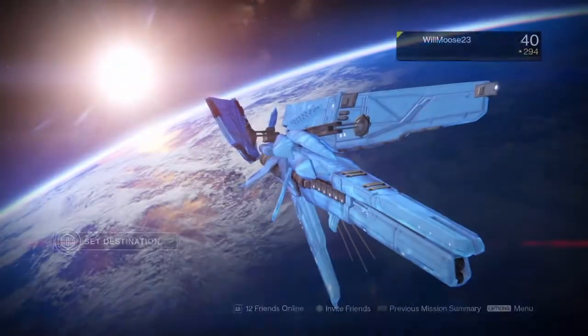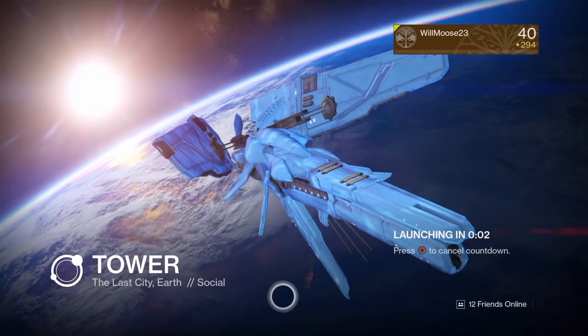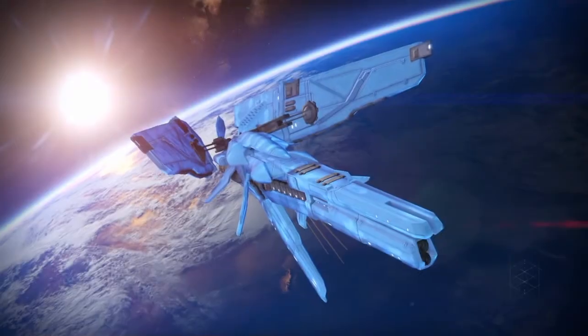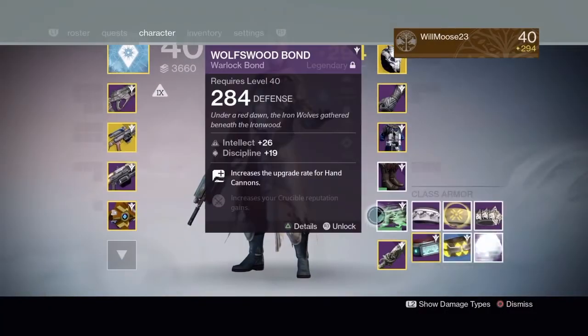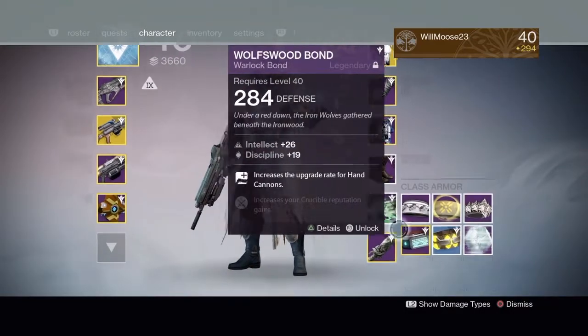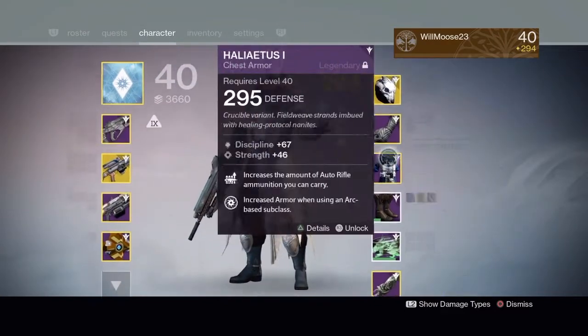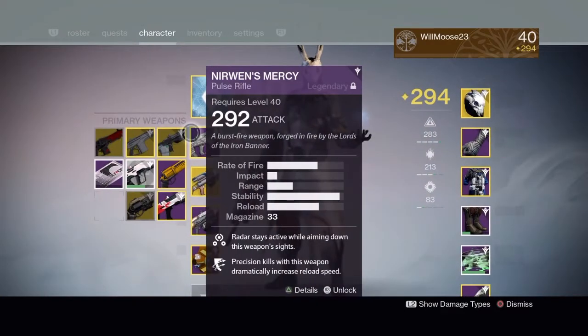Let's go to Cryptarch Sungram and send it off there. I hope I get something 284 and above even though I have something 291 - this is my backup. I hope I get something good so I can infuse it and make it shiny.